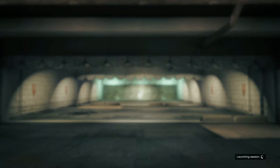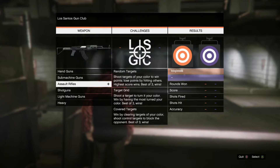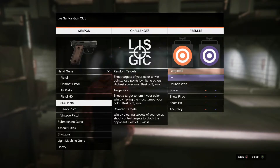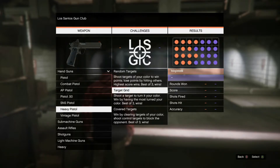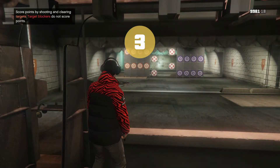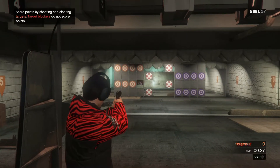Hit A once again to start the shooting range. The second load screen will ask you what kind of gun you want to use — I'm going to be using a handgun. Hit A to select which specific gun you want within the handgun options; I'm going to be doing a heavy pistol. Once you hit A you can select what target you want — they get progressively harder as you go down. I'm going to start with the hardest one, called covered targets, so just hit A to confirm.